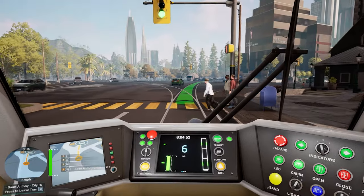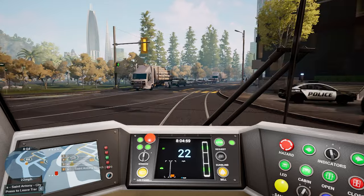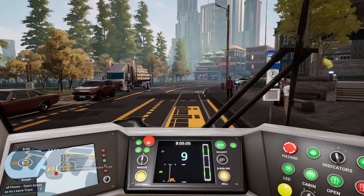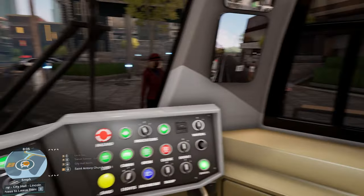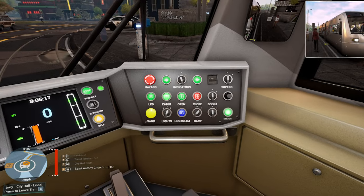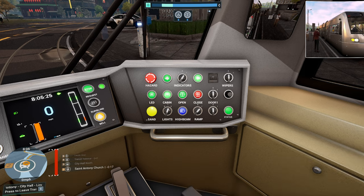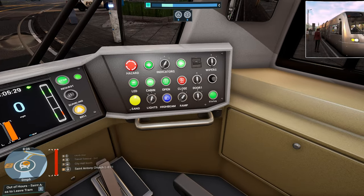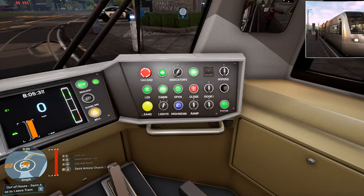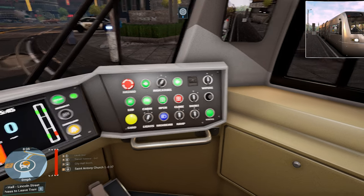Go full throttle. I think this will be our next stop just here — start to slow down. Yeah, this is our stop. We'll stop just here. Let's go ramp, and open the doors. Perfect timing — good stopping position. The doors are open. I think the ramp is out — they're getting in down the back. Close doors.